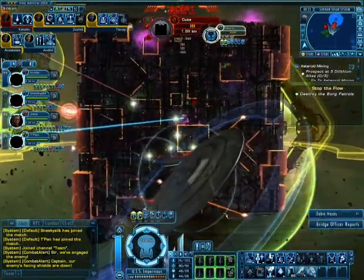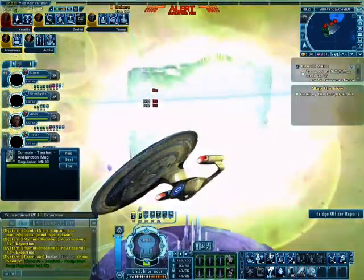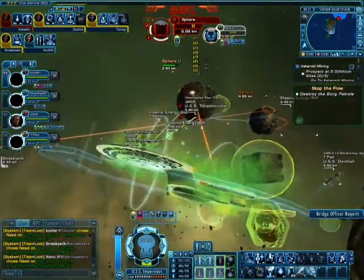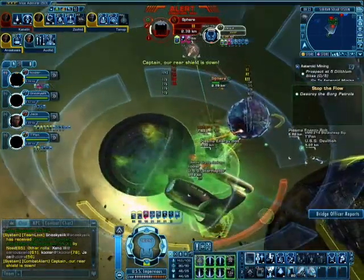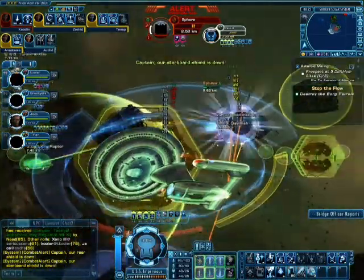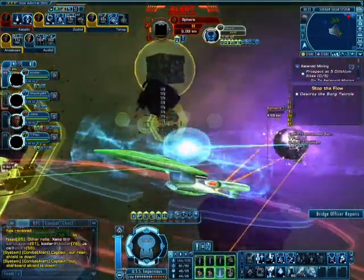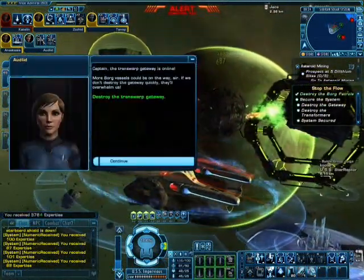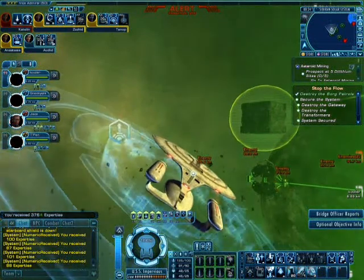We require some care. There goes the cube — that was pretty easy. Shields back up. That spear is almost done — you need a mag regulator? Okay, that's down. Bam! Destroy the transport gateway! Good! Now we go to the left and take care of that transformer, but we have to destroy the cube guarding it first.